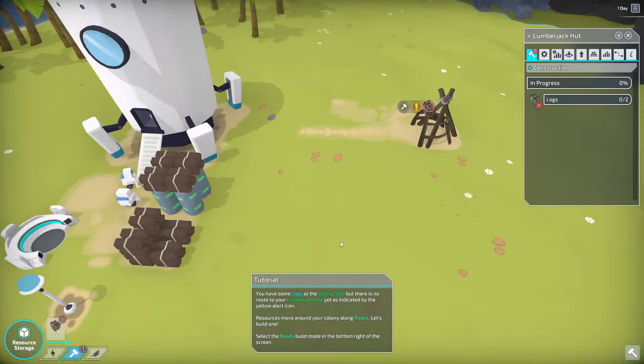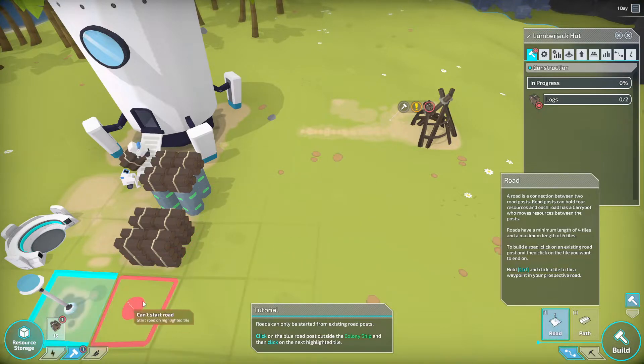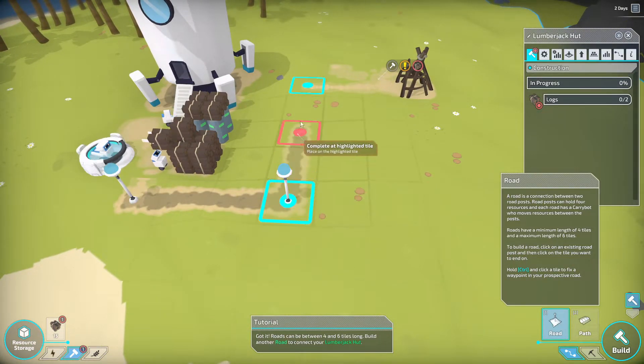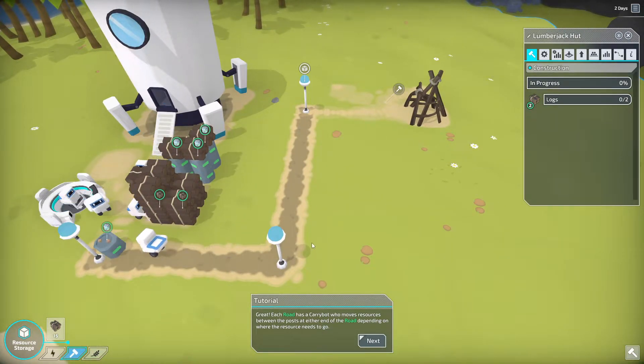We need logs. You have some logs at the colony ship, but there's no route to your lumberjack hut yet. As indicated by the yellow alert icon, we need to build a road. I clicked it — perfect. Now there's a road, and they can take these logs over to our lumberjack hut.